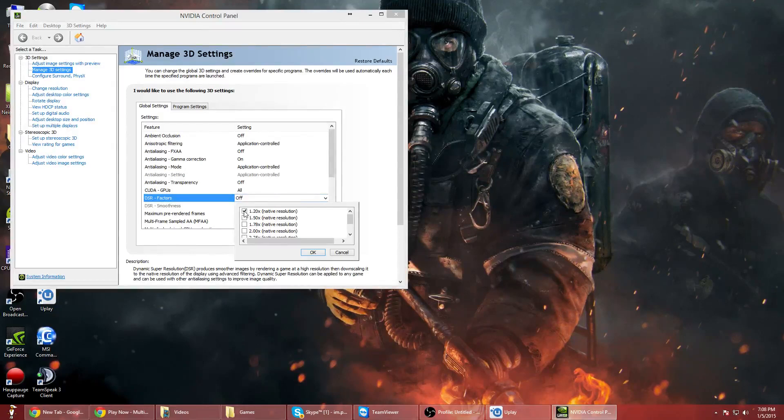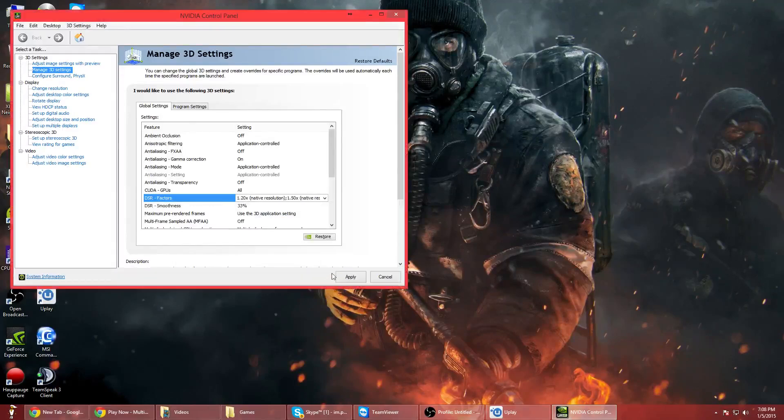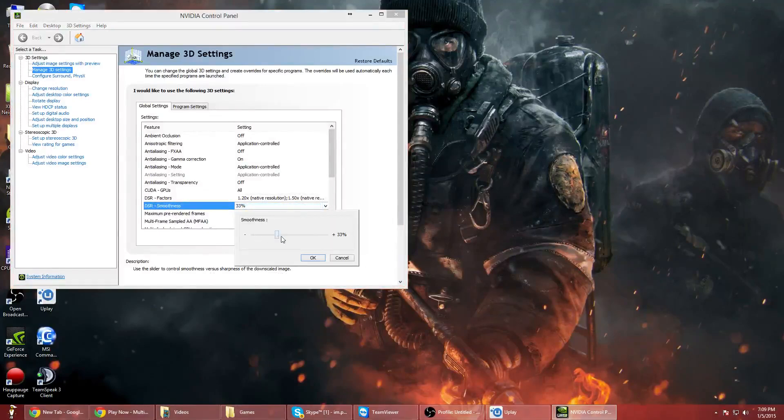What you're going to want to do is select whichever resolutions are relevant to you — if you want to enable them all you can. This is 4K obviously, and this is the 2144 resolution. Go ahead and click Apply; you'll see your screen flash, but that's normal.